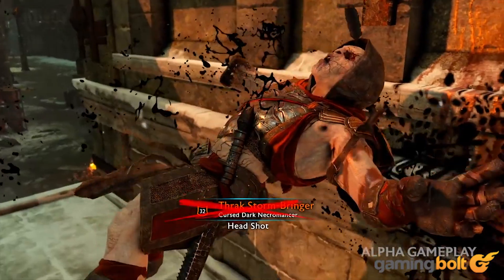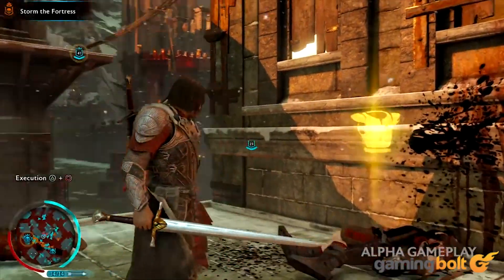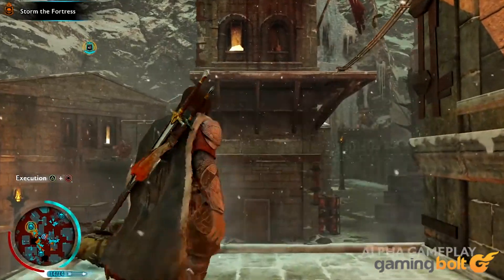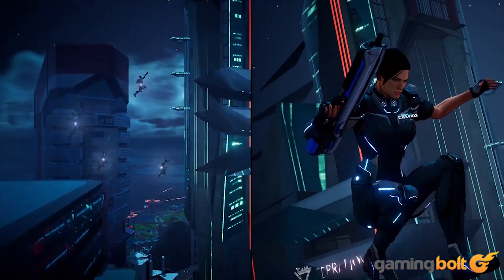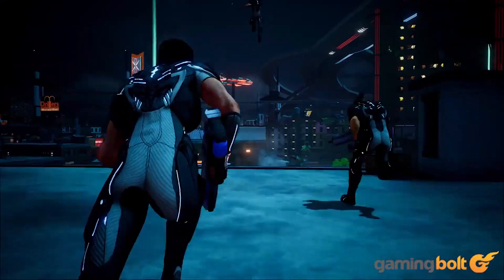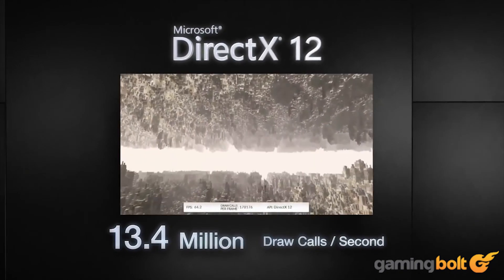Moreover, in cases where games are GPU-bound, the Xbox One X is capable of bringing 1080p, 60 FPS to the table. While CPU power in and of itself doesn't get a massive boost, the Xbox One X has a further trick up its sleeve in the form of tighter integration with DirectX 12.